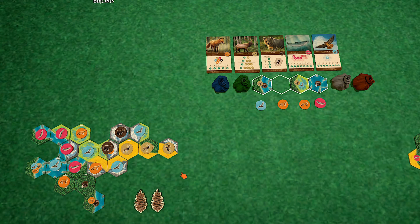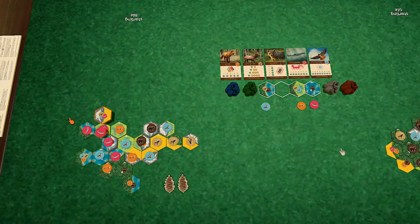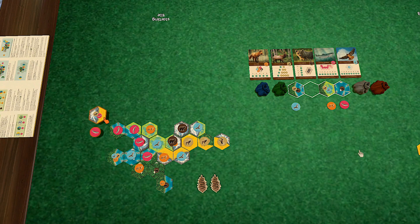Your salmon run is looking very impressive. Let's do the fox with the fox here — that's actually helpful, and I get a nature token. How's your chinook looking? You've got four so far — not bad. We'll do this here.